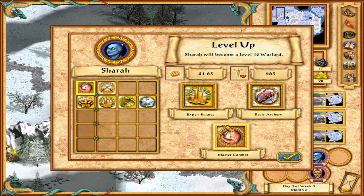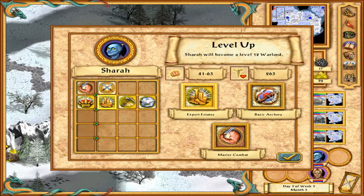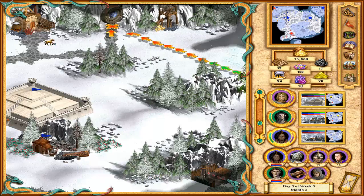Expert Estates or Basic Archery for Genie - Genie is our warlord. Expert Estates gives an extra 300 gold per day for the kingdom plus 10% per level of the hero. The problem is Genie is not governor of Florescent, which I think was our first city - I have no idea how she lost that governancy. But for now I'm going with Expert Estates - we always need money and it will never be a bad thing.